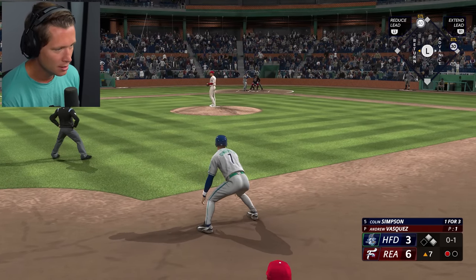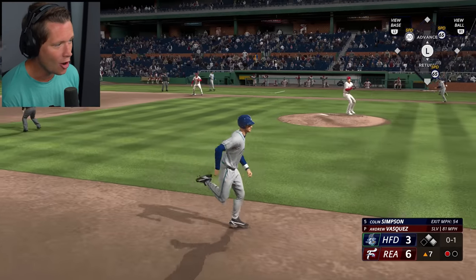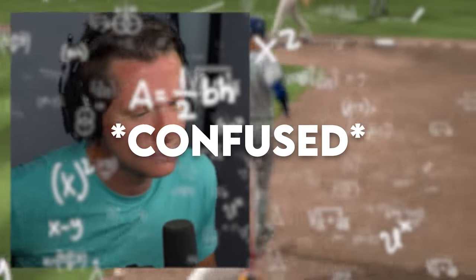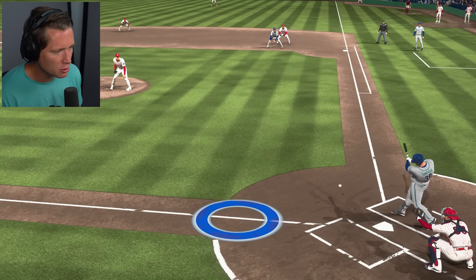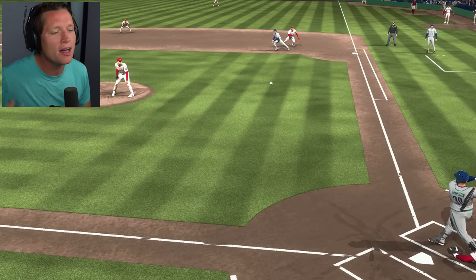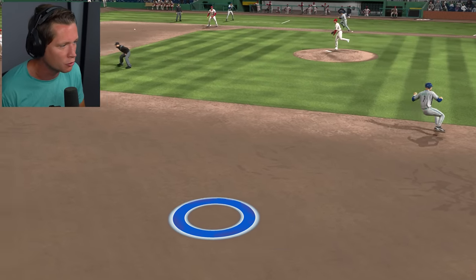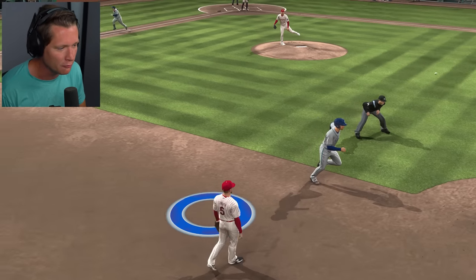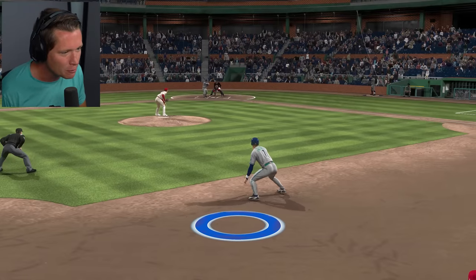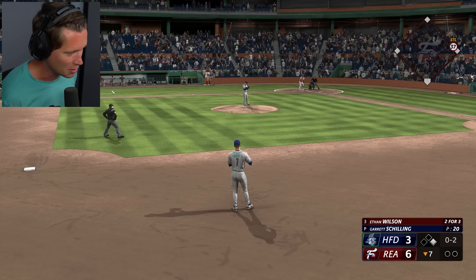I wanted to go to third so bad there, but we wouldn't have made it. We might have — that was a bad throw. We've got a little run happening here. Colin Simpson. I'm simping for Simpson, let's go baby! I thought the pitcher caught it. From my view it looked like the pitcher caught it, so I was like I've got to turn around and run back to second otherwise I'm going to get tagged up. But I was confused as to why our first base runner was still running. We would have been safe at third. It's kind of hard to see that bounced.